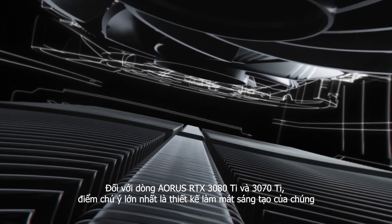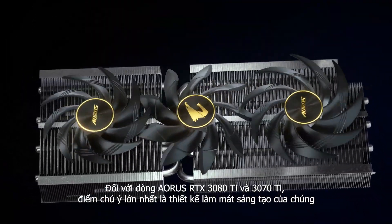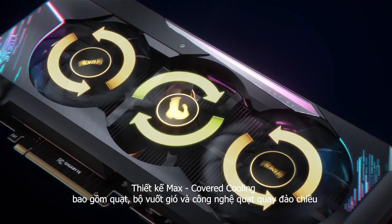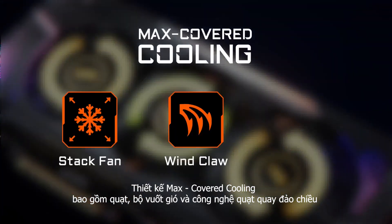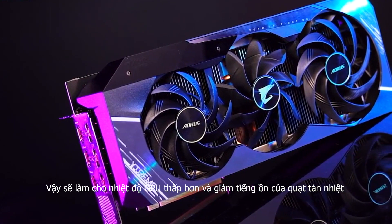For the Aorus RTX 3080 Ti and 3070 Ti series, the biggest spotlight is their innovative cooling design. The max-covered cooling consists of a stack fan, wind claw, and alternate spinning, promising lower GPU temperature and fan noise.